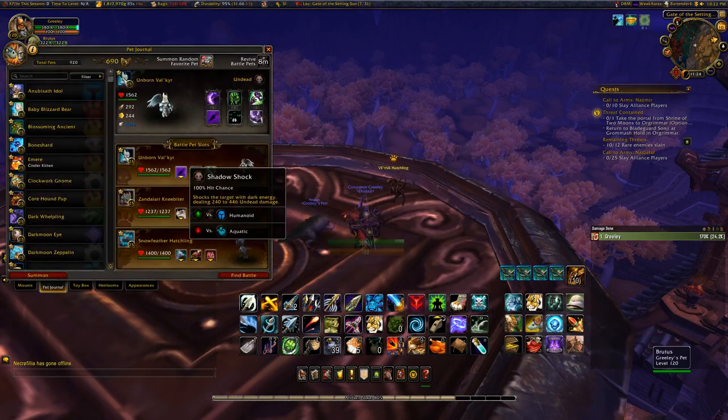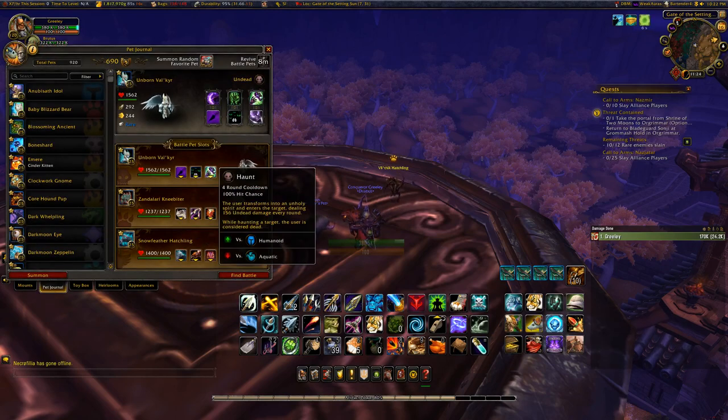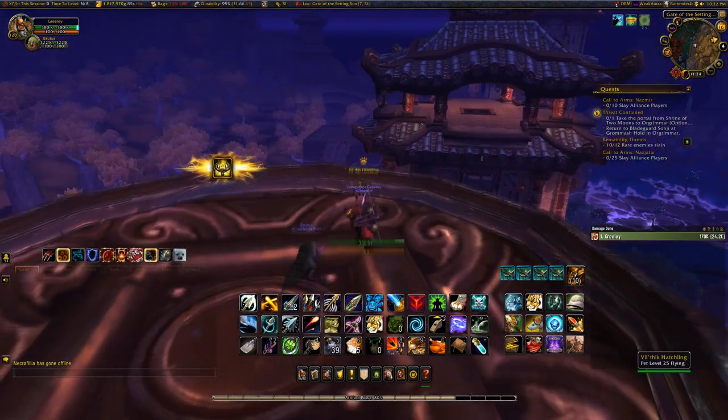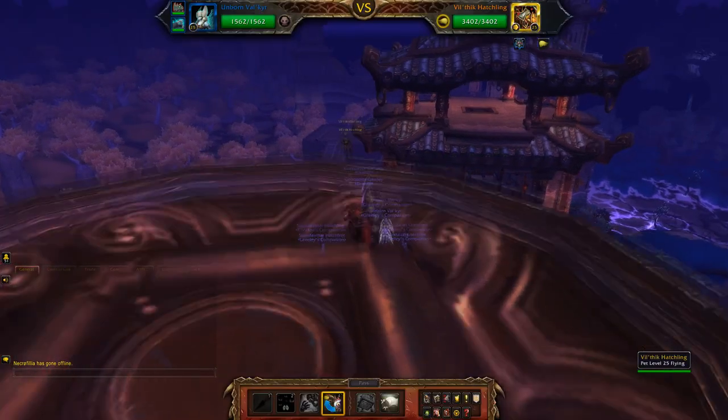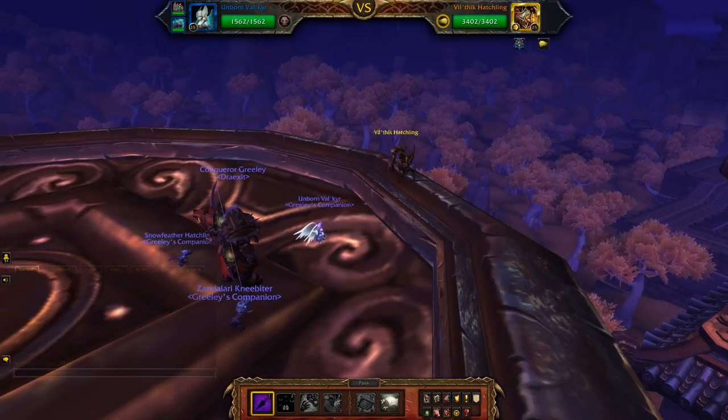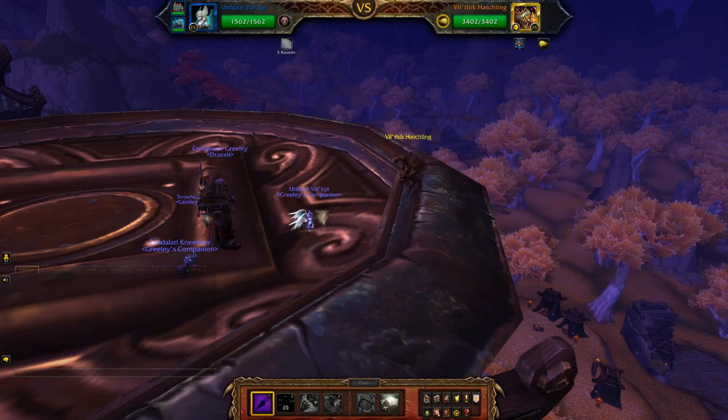We are using the Unborn Valkyr, dropping the Unholy Ascension for Haunt, and the Zandalari Kneebiter with the same abilities as we did in Katayani the Mad. For the first ability we're going to use Shadow Shock just to start the damage going on the Hatchling, and then we're going to follow it up with a Curse.